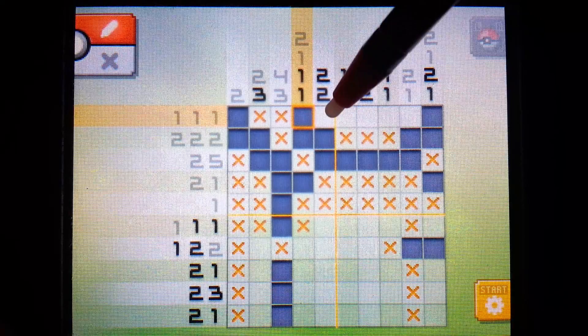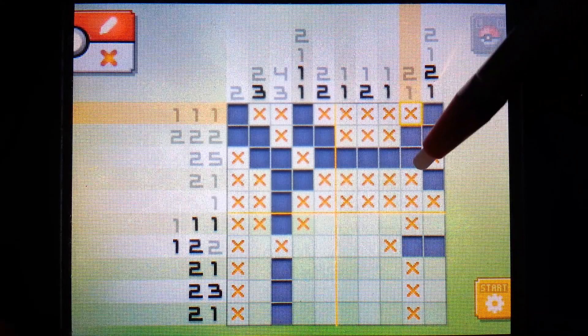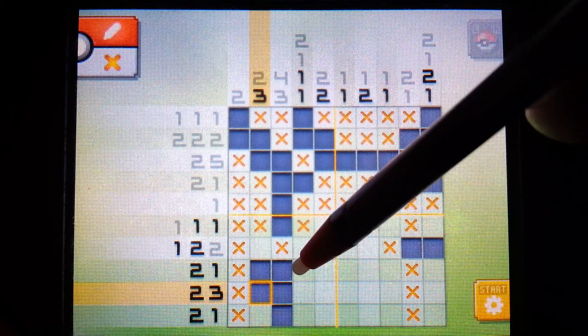This here - we need a two at the top, right there. And we're going to finish off this row, which is now completely done. And what else can we figure out? We see we need three down here, and there are four possibilities, but the two middle ones will have to fill in regardless of whether it starts at the top or the second pixel down.